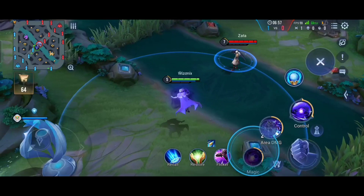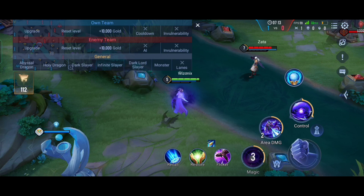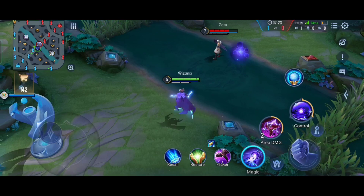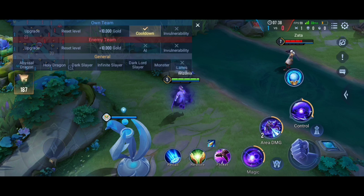The first ability also deals damage to enemies it passes through. For example, sending it deals around 283 damage, then changing direction deals another 295, and another hit — and when it returns it deals damage again, for a total of four damage instances. This ability is great for poking opponents in the early game because of its long range.